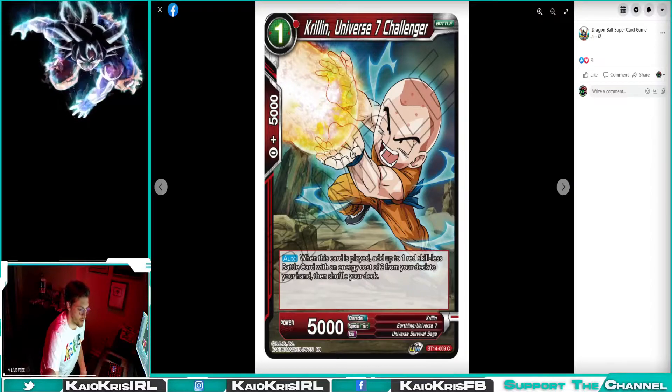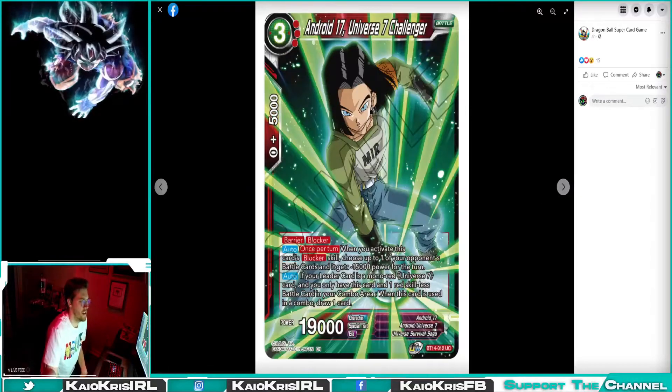Krillin, Universe 7 Challenger: when this card is played, add up to one red skills battle card that costs two from your deck to your hand and shuffle. Not bad. Android 17, Universe 7 Challenger: Barrier, Blocker. Auto — once per turn, when this card activates the Blocker skill, one of your opponent's battle cards gets minus 15k for the turn. If your leader is mono red Universe 7 and you have this card and one red skills card in your combo, or when this card is used in a combo, draw one. So when you combo with the skills list off this leader you get to draw a card, and then combo with this card — you could draw another card.